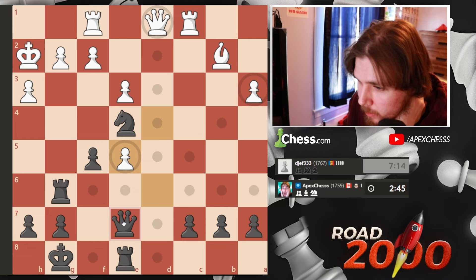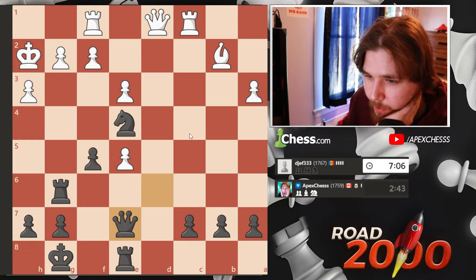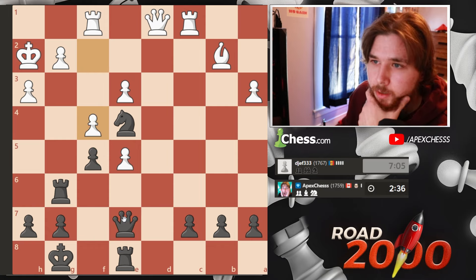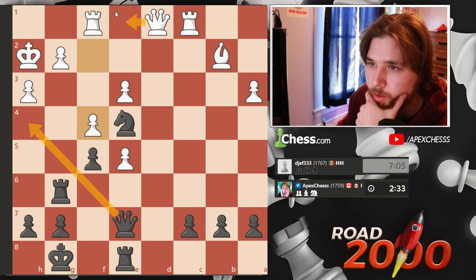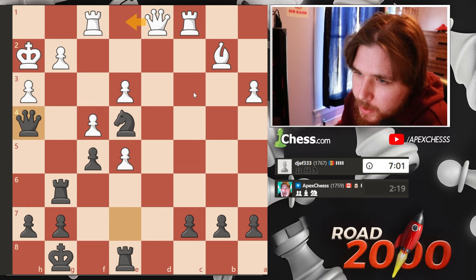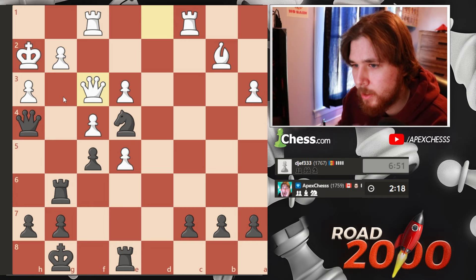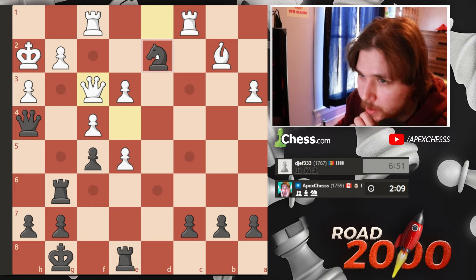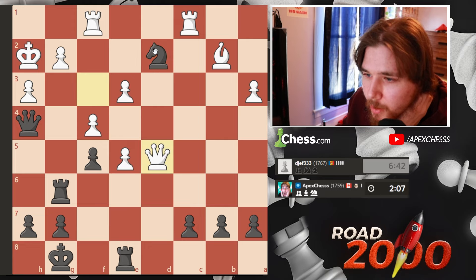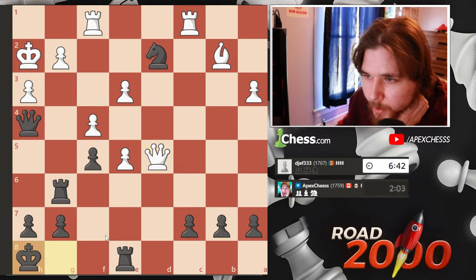Maybe we come back here — I've got a beautiful knight and some pressure potentially. This guy's creating a lot of weaknesses. Probably just bring the queen over. Let's come in with the queen. I think he's still gonna play this, but maybe then we go rook here. Now the queen comes in, which is just a fork. We're so down on the clock — how is this guy playing so quick? Oh no, that's not a fork. Oh no way.